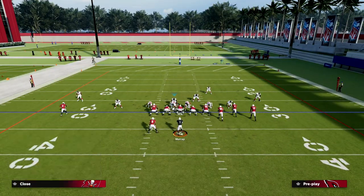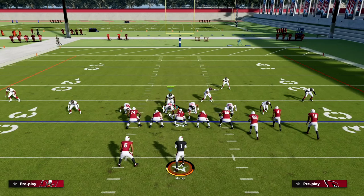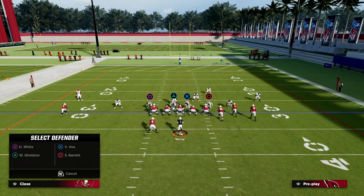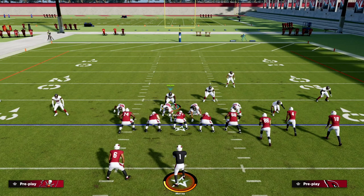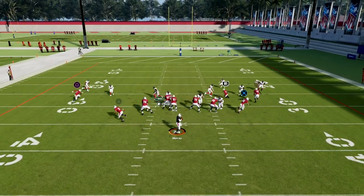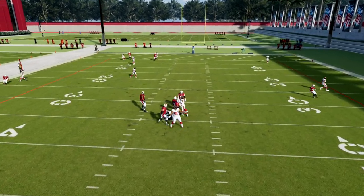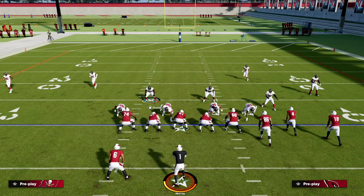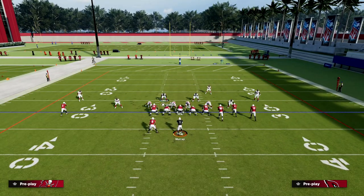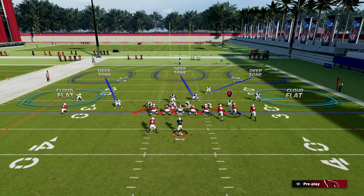The key thing to understand about Big Nickel Over G is the significant emphasis on the ability to adjust your safeties. The safeties are the key — you technically have three safeties in this formation. If you can get a grasp on how to actually adjust them, which we teach in the e-book itself, you're going to find a lot of success.